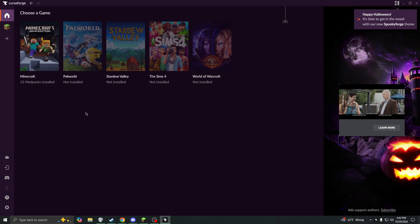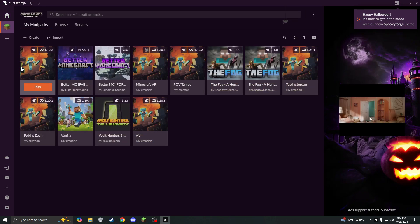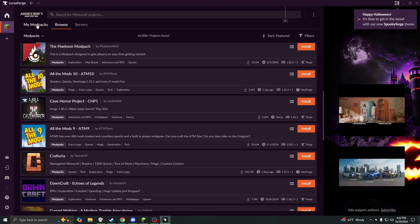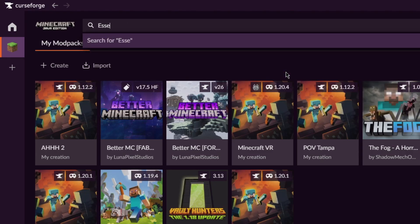Now with your CurseForge application open, you can just click Java Minecraft. And in here you'll have all of your mod packs. If you don't want to necessarily make a server with your friends, you can also just go and download any pre-made mod packs. But since we want to make a server, if you go in the search bar, you can just type in Essential.